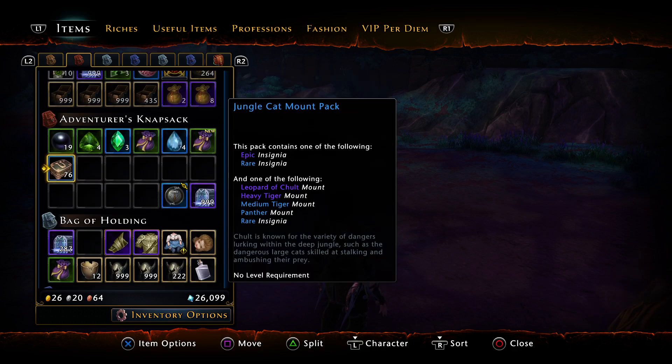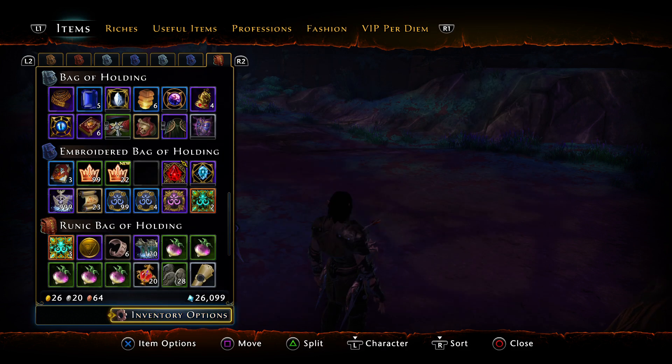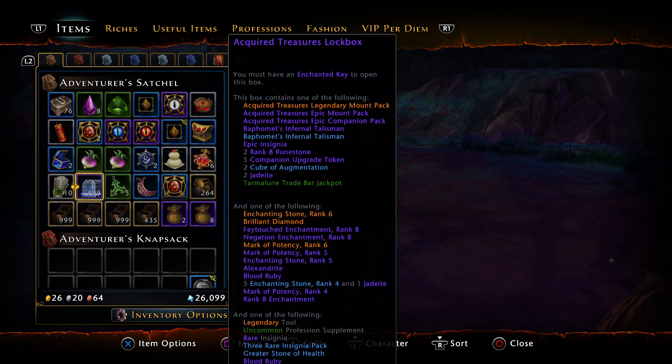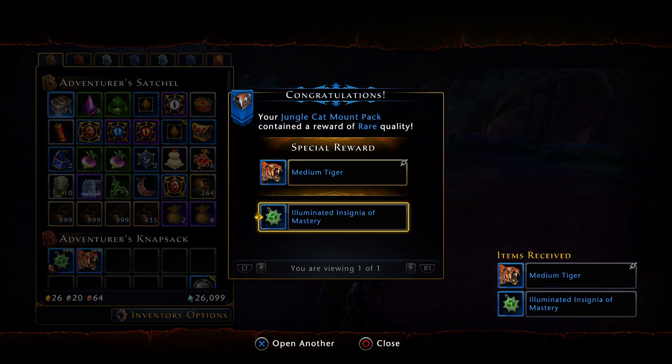These things are usually relatively cheap. Basically what I'm going to do is just sort all bags and sort all that out. I don't have this bag on sort, but anywho — 76 map packs, let's do it.